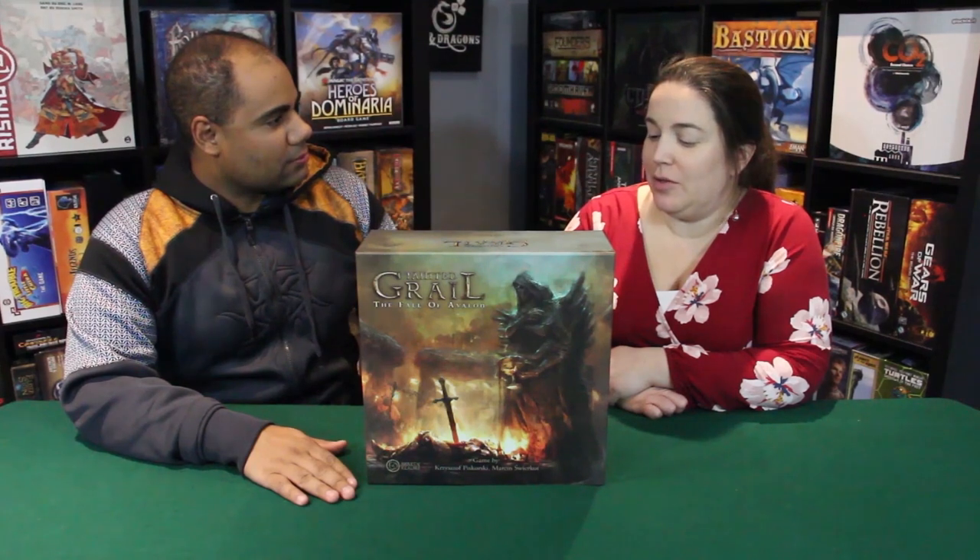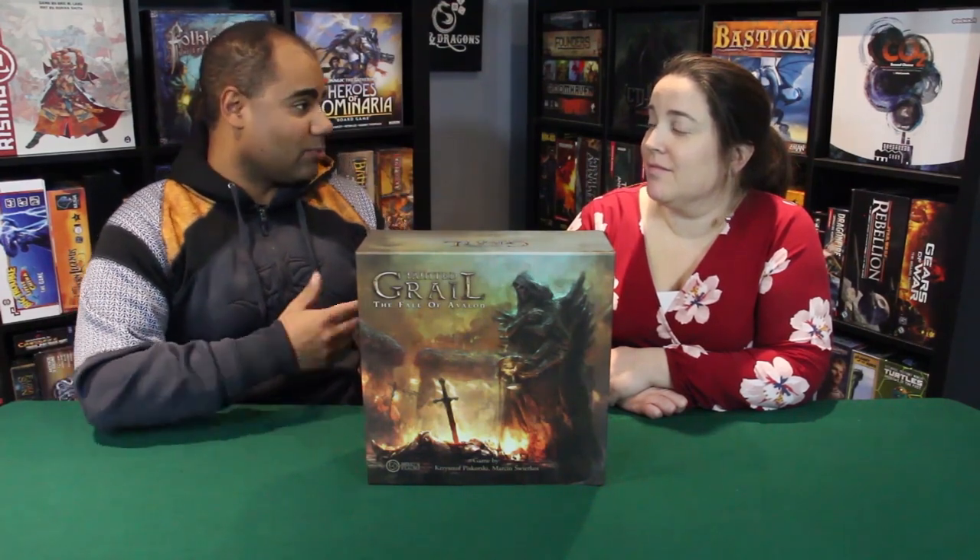In the first chapter we were kind of feeling the game out and learning the mechanics. In chapter two we journeyed a lot and started figuring out what was working for us. Towards the end of chapter two we realized — and we'd recommend this especially for four players — team up, stick close together. Plan where you're going, maybe branch off, then team back up. It lets you get a lot more done and share resources.